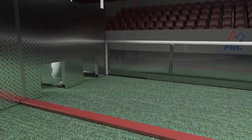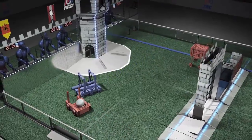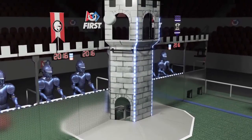Human players deliver boulders to their secret passage through their castle wall. Alliances may have only one robot at a time in their own courtyard to defend their castle. As boulders are scored, the tower loses strength.